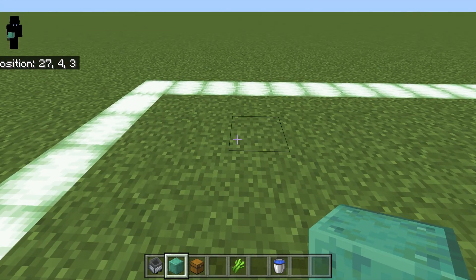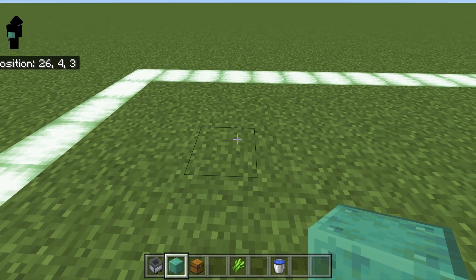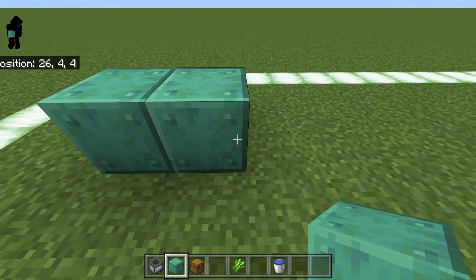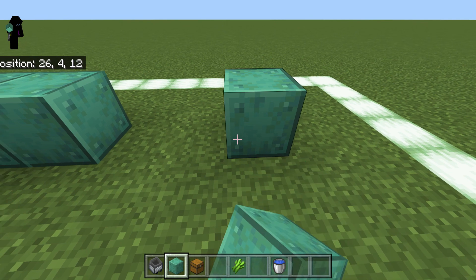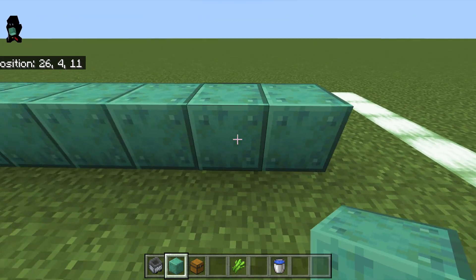The reason for that is because minecarts can disappear if you're playing single player. It's probably not too big a deal, but we're just going to have 10 blocks here — two on each side.